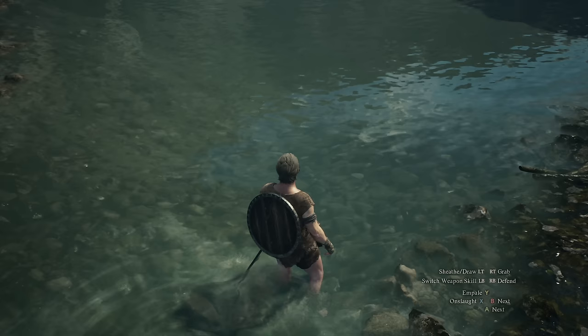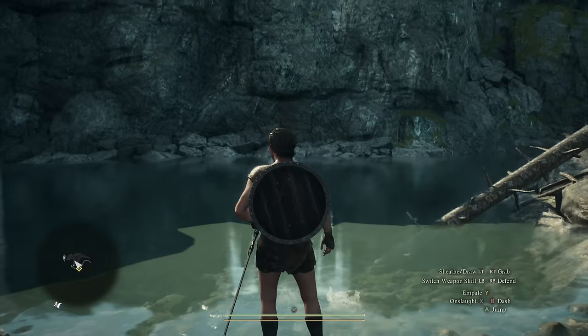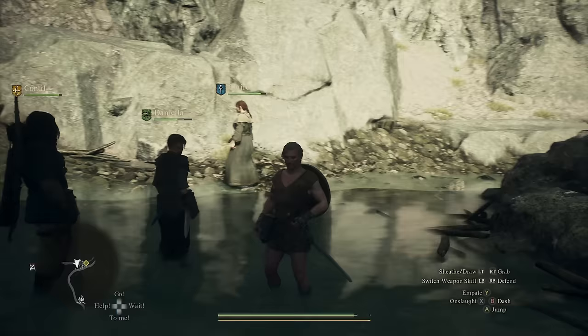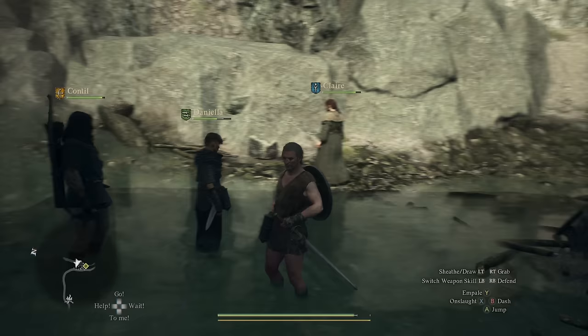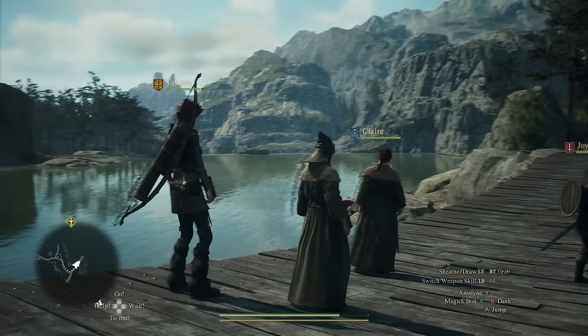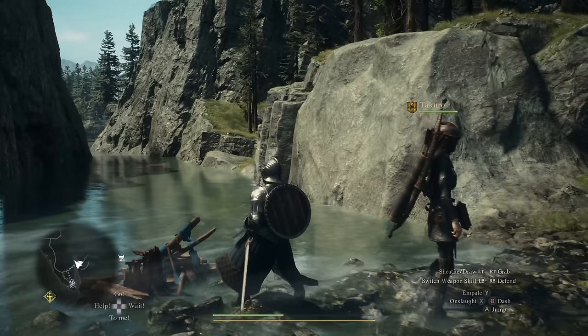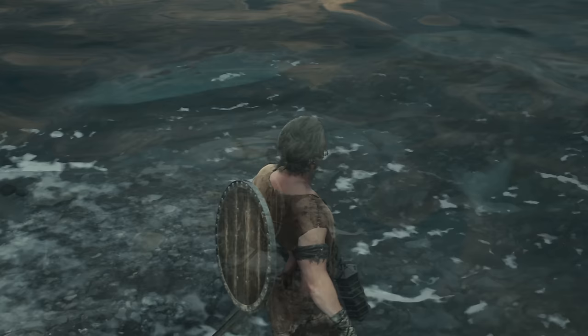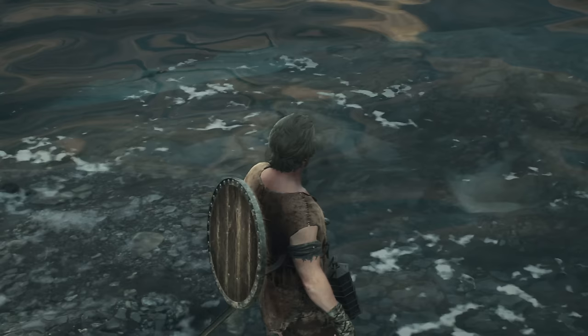Screen space reflections are also in use here. We get SSR combined with a cube map fallback, which works decently well or somewhat poorly depending on the camera angle and included geometry. Like in other RE Engine titles, we can see very pronounced SSR artifacts when characters get in front of SSR detail, but it's not too bad here because the camera is a little more zoomed out. The normal-mapped surface ripples on the water surface do seem to update at an uneven rate, which is a little distracting.